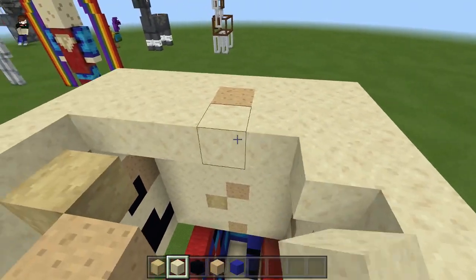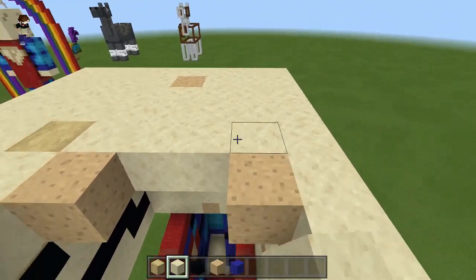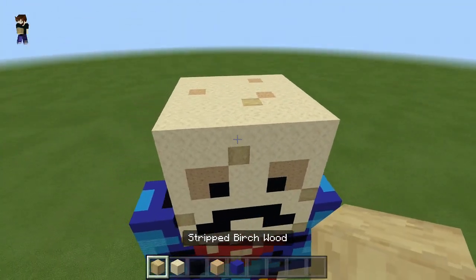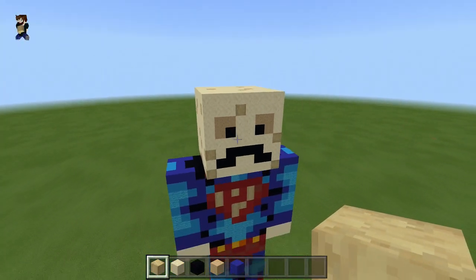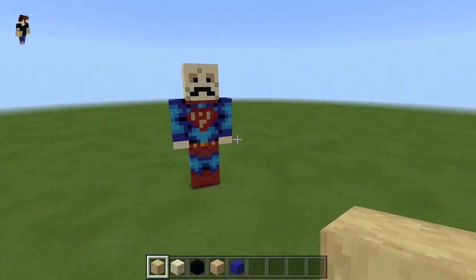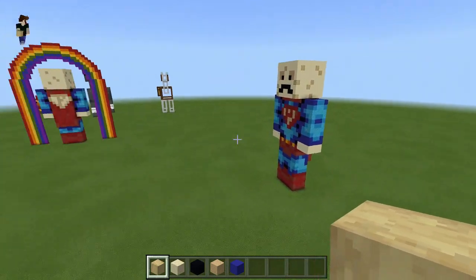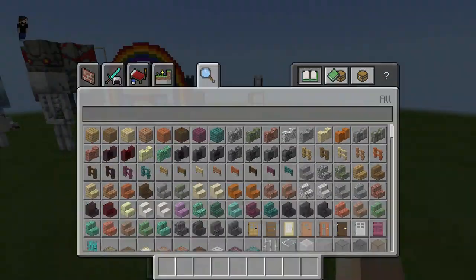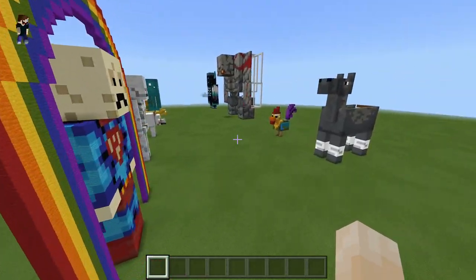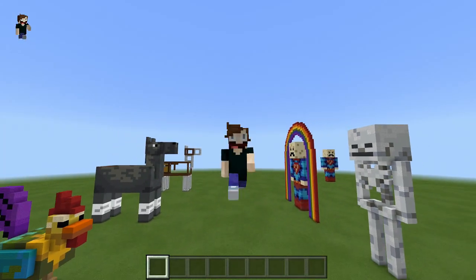Don't be afraid to experiment and add a few different blocks if you want more detail, or leave some out - it's entirely up to you. And there we go - that is my interpretation of a Mumbo Jumbo super potato man! I hope you enjoyed the tutorial. Remember, if there are any mobs or skins you'd like to see me build, let me know in the comments and I'll do my best to get them done. I've been Zooey Mama - see you on the next one, bye!